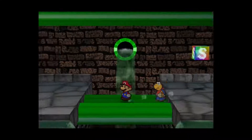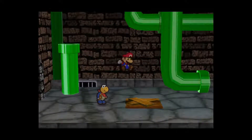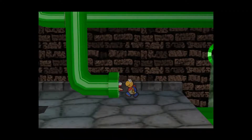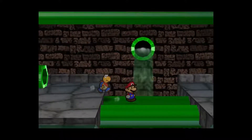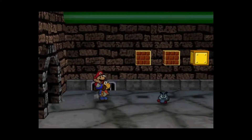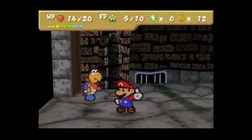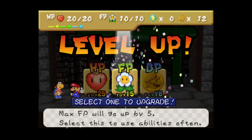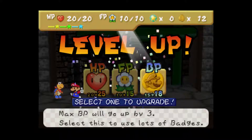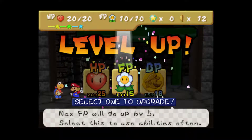I go outside and open up that little floorboard to the left — I won't show what's over there yet, but I will later. Right now I'm just going in and out, going to the right and fighting the goombas again. We got just enough star points, literally just enough. I was thinking about what to upgrade — going between either my FP or my BP.